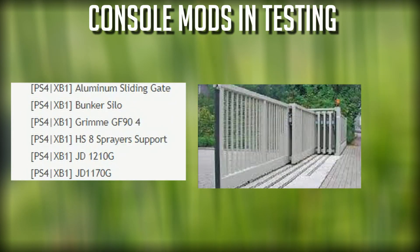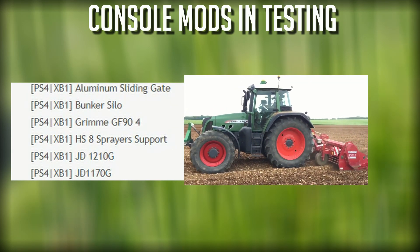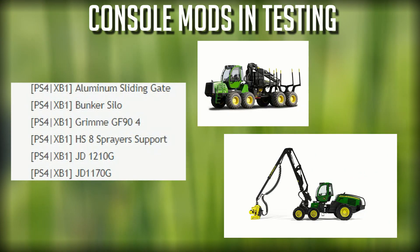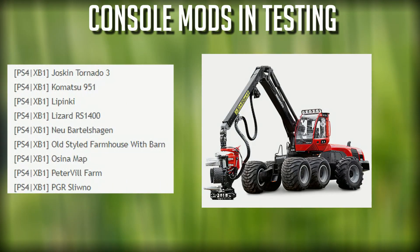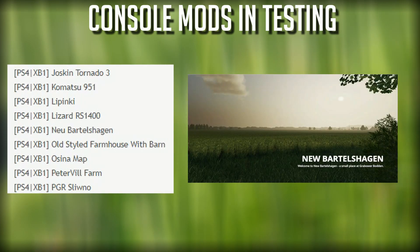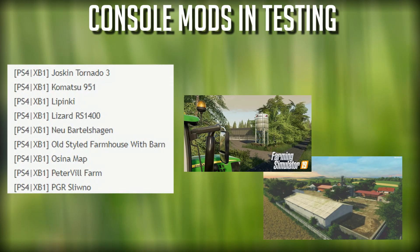Moving on to consoles: we have the aluminum sliding gate bunker silo, the Grime GF94 still in testing, HS8 sprayer support still in testing, both the John Deere forestry equipment — the 1210G and the 1170G — are both still here, the Joshkin Tornado 3 still in testing, the Komatsu 951 still in testing, the Lapinski map update, Lizard RS 1400, new Barnalshagen has an update in testing, old style farmhouse with barn, Osina map, Peterville map.